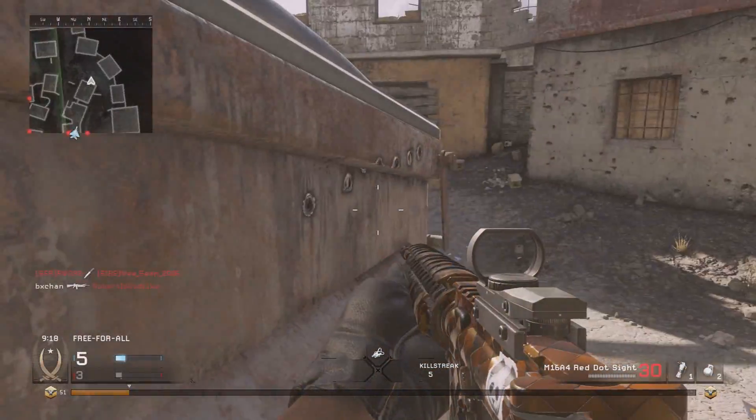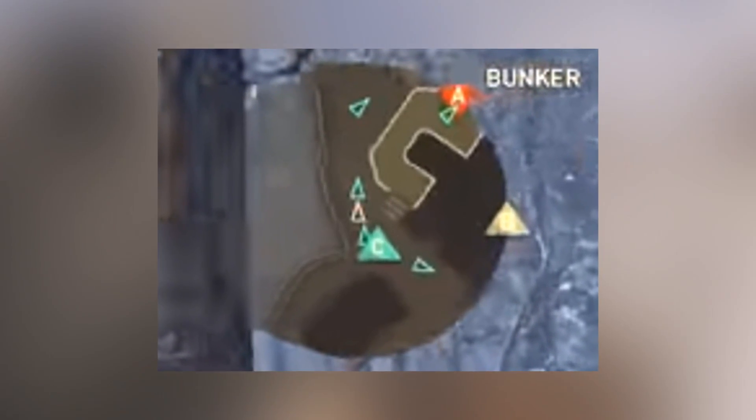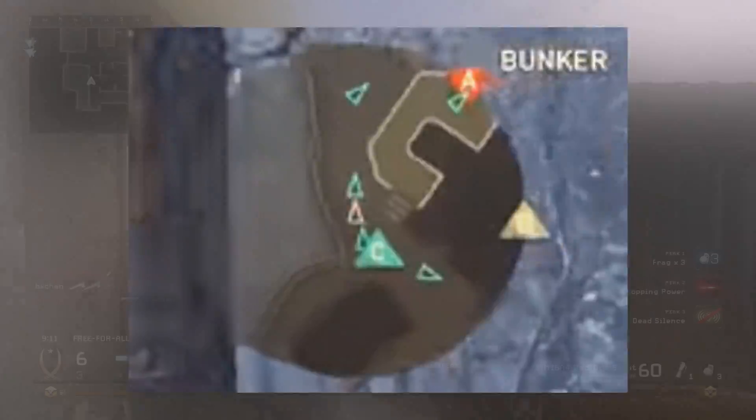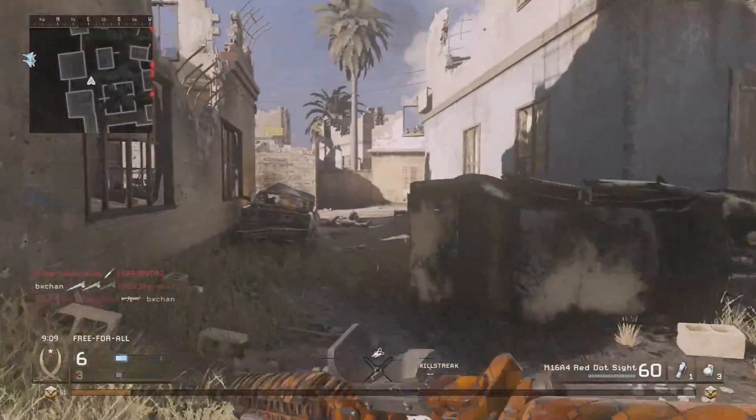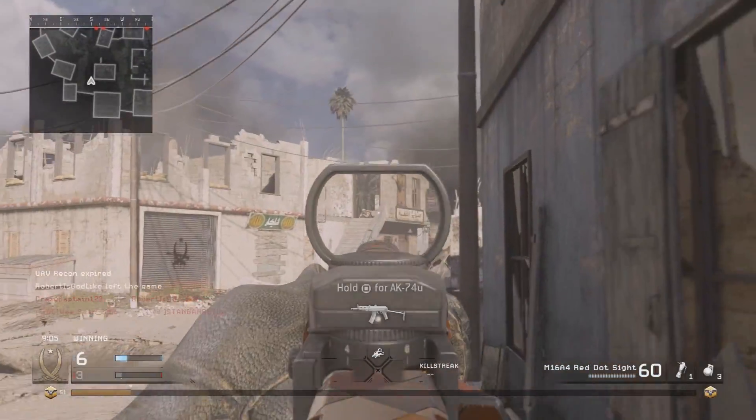First of all, for the first time in a good while, the mini map is actually circular and not rectangular or squarish. It is actually circular for once. I know it doesn't make that much of a difference but it does look a lot different when you're actually playing.